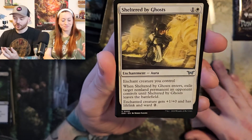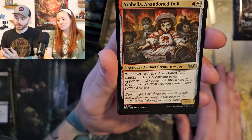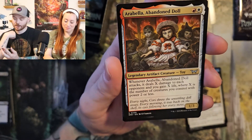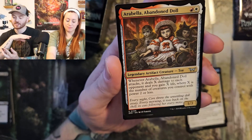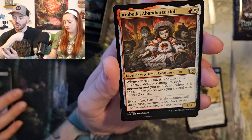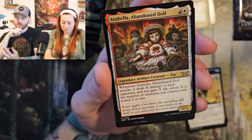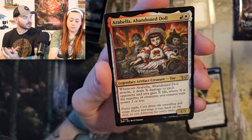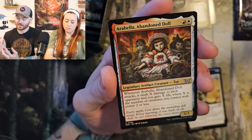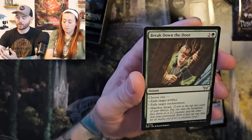Sheltered by Ghosts. Arabella Abandoned Doll. Arabella is one of the legendary creatures we're going to talk about in a later video. Whenever Arabella Abandoned Doll attacks, it deals X damage to each opponent and you gain X life, where X is the number of creatures you control with power of two or less. This might actually go in a Jolly Balloon Man deck since you're making copies of all your creatures as balloons — they're power two or less. Good auto-include for a Jolly Balloon Man commander deck.